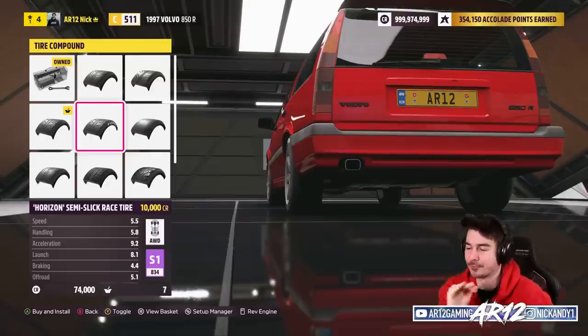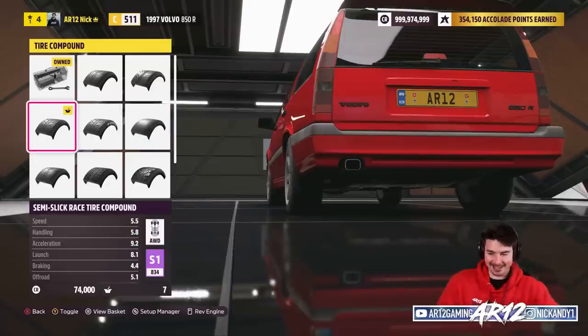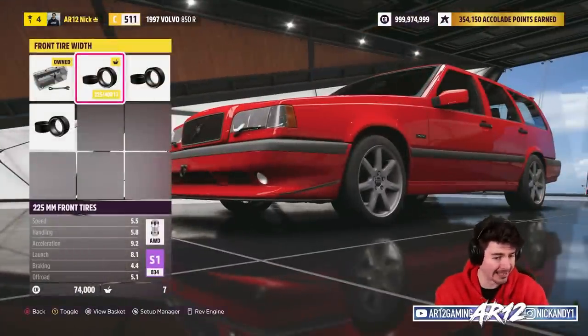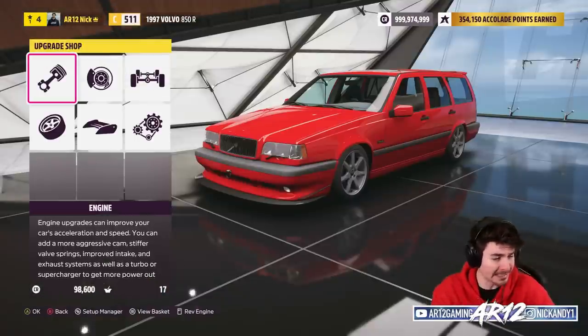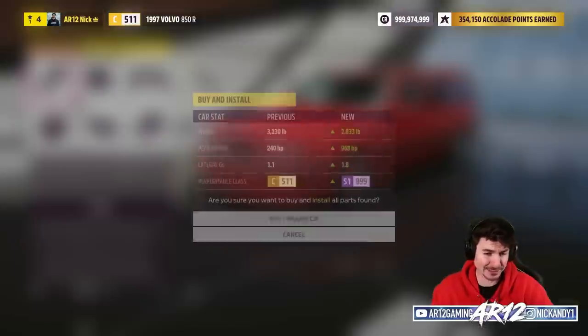All of Twitch chat is saying forget about A-class, just do S1 class instead. I think it's going to be a lot harder to win races in S1, but I guess we'll give it a go. We're still within budget — we've only spent 98,000 credits.